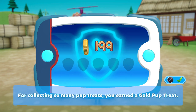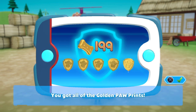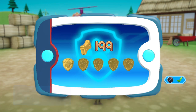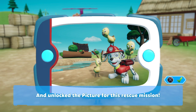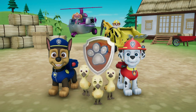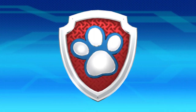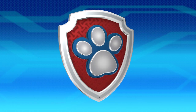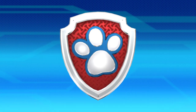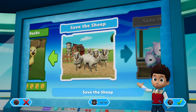For collecting so many pup treats you earned a Gold Pup Treats award — 199 pup treats! You've got all of the golden pawprints. You can see the pictures again by highlighting the rescue mission and pressing the triangle button. We've got a new mission: save the sheep!